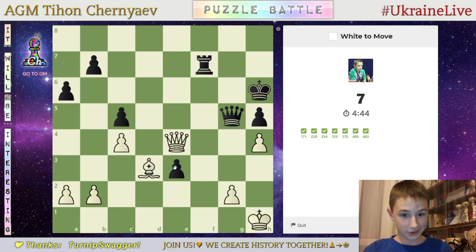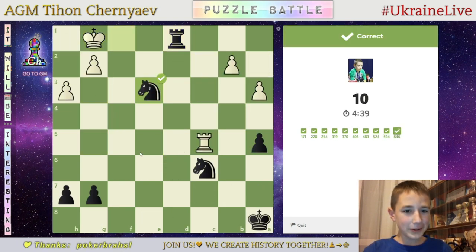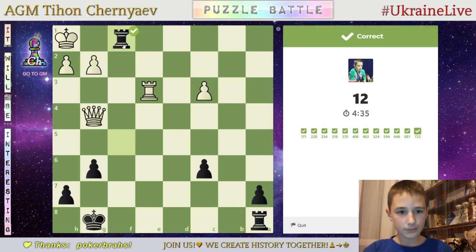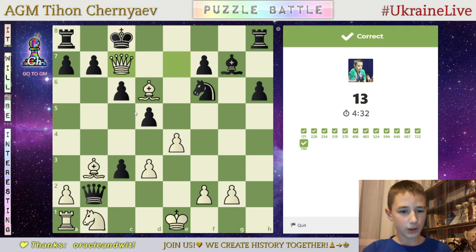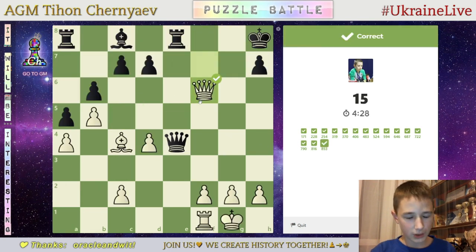Okay, sorry for your face. Here I again almost ruined it. 25 here, mate. Queen c2, queen c1, queen f6, mate.